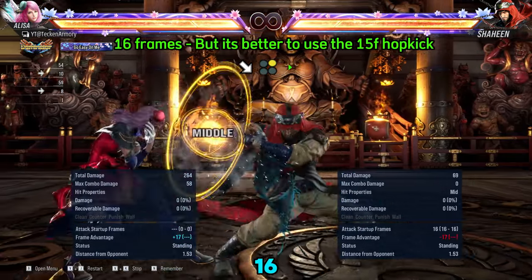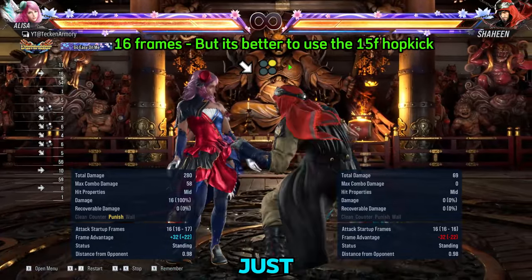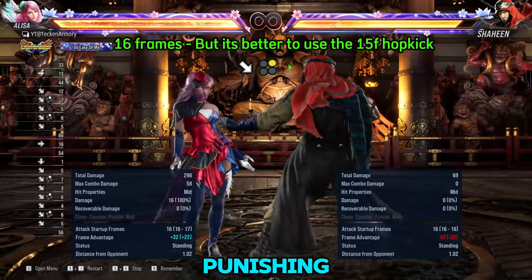This is her 16 frame launcher. Just use your Hop Kick instead, as it is faster and stronger when punishing.